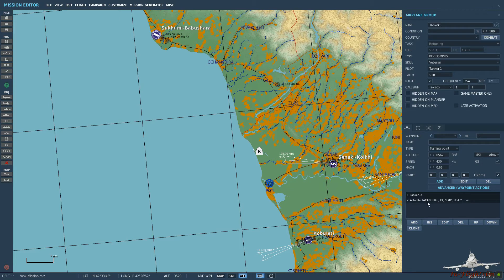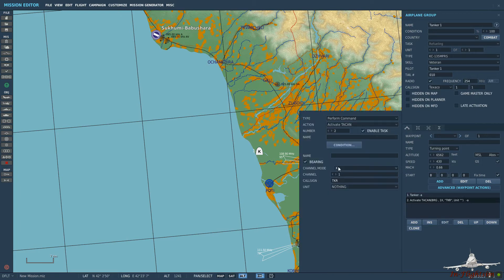The mission type for the aircraft is set to tanker, and then we can set an air-to-air TACAN for it. This makes it easy - rather than trying to find the tanker with your radar, you can just punch in your air-to-air TACAN channel and you will be able to find your tanker on your HSI. Change it to whatever you like.